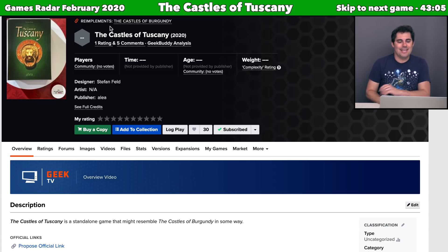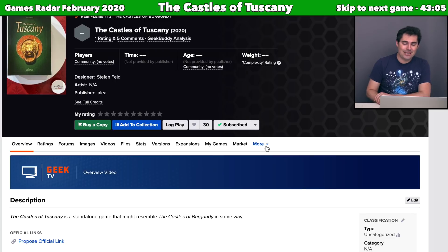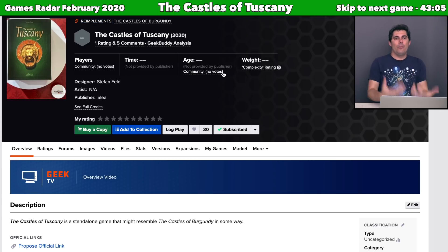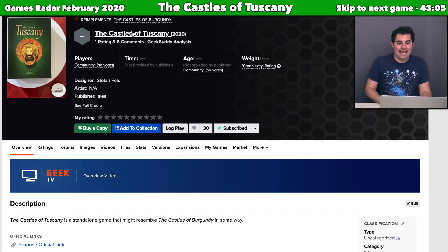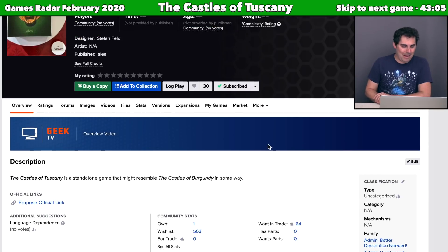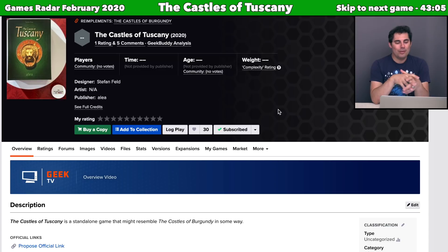Next we have Castles of Tuscany, which says it re-implements Castles of Burgundy — that's essentially the only information on the internet, besides the fact it's designed by Steffen Feld who did design Castles of Burgundy. They have an overview video on BGG but all it says is that the name sounds a lot like Castles of Burgundy. I figure it will probably have dice worker allocation and a hex grid where you place different types of tiles, like Castles of Burgundy. I quite liked Castles of Burgundy, so I'm curious about the tweaks. Currently 768 people are subscribed to it on BGG — hopefully more information comes out soon.